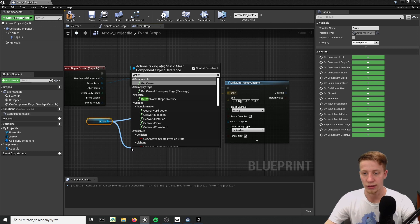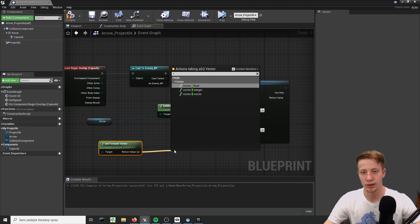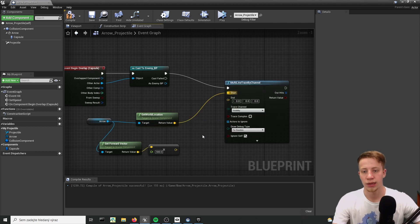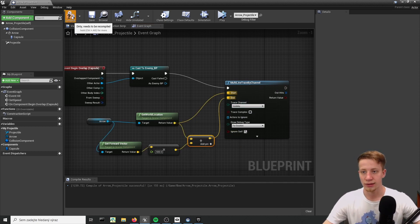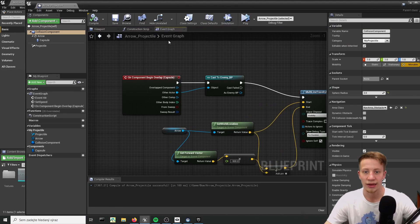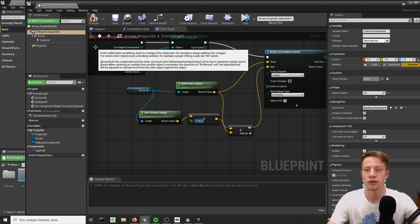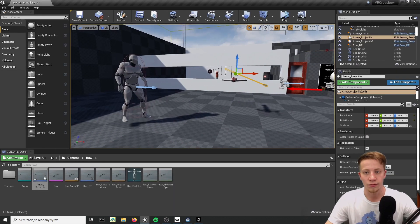Then take forward vector, multiply by float - let's try 500 for the start. Then take actor location plus our multiplied forward vector. Let's do vector plus vector and connect it to end. Let's see what it does. I'm not entirely sure why, but I had to set it to minus 500 and not 500. So in case it's shooting the other way around, sometimes just multiplying by minus one will solve all your problems.